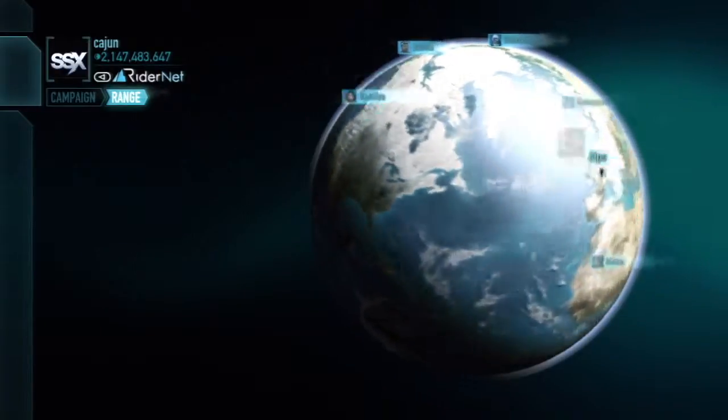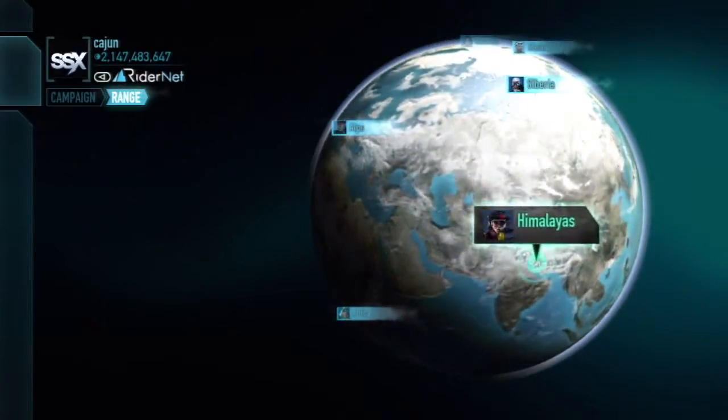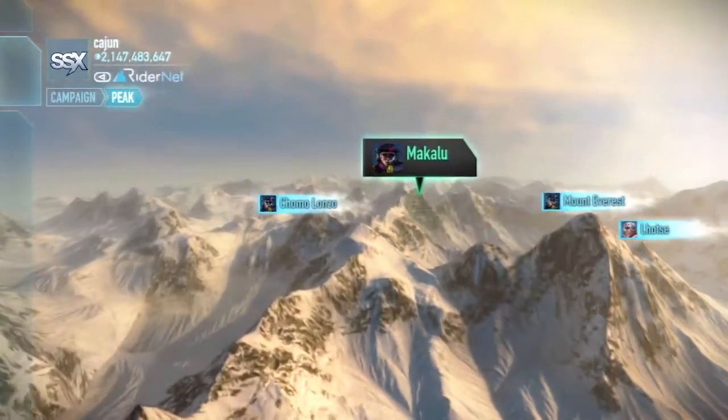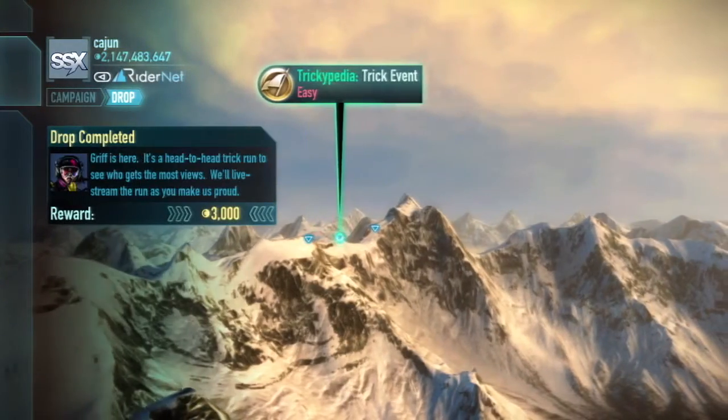Starting with the interface inspired by Google Earth, there are nine major regions around the world to select from. Within each one of those regions, there's multiple mountains, and on each one of those mountains, there's multiple drop points.